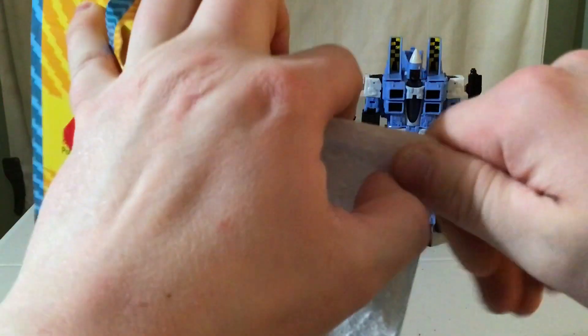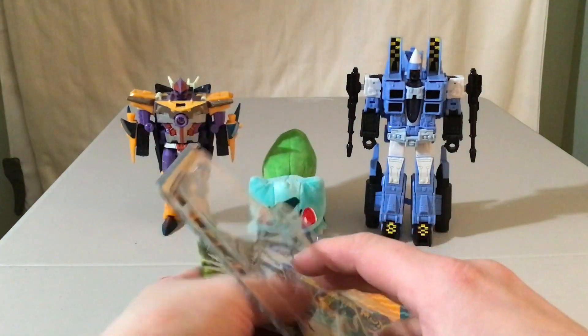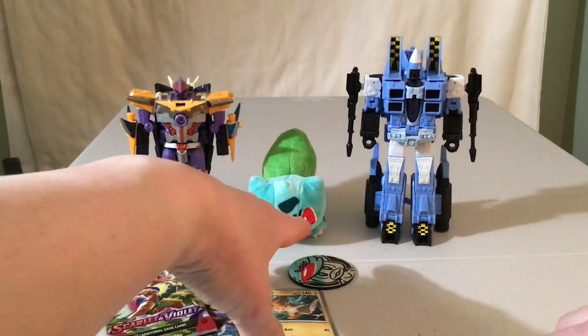We'll go ahead and get this open. I'll have to look up, maybe on the Pokemon Center website, what they officially call this thing — I might just call it a Pawmot two-pack blister. There's a code card for it, interestingly. Let's talk about the background first of all. I've got SharkCon and Bulbasaur here as always, and then the guy on the right is Cloud Cover. He is a Walmart exclusive figure from their little G2 Universe subline thing they've got going. I keep wanting to call him Cloud Raker, but his name is Cloud Cover.